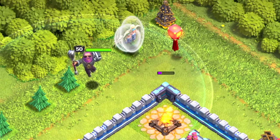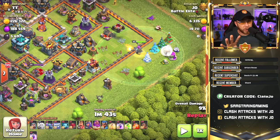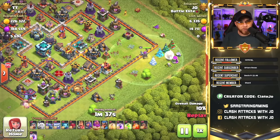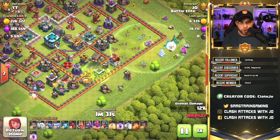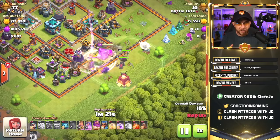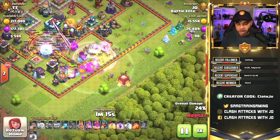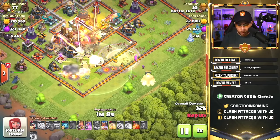This is a level 50 Grand Warden set on ground mode. The purpose is to eliminate buildings and set the funnel for your ground troops. He has to be the only thing placed — maybe a wizard or minion — but if you drop a Pekka or Yeti, he will try to follow that group. He also has to be in ground mode because healers will not heal an air mode Grand Warden. Healers keep him alive as he clears buildings, and you must allow him time to clear before dropping the rest of your troops.